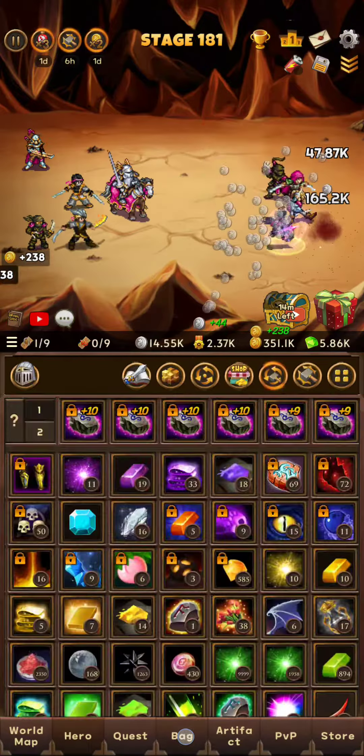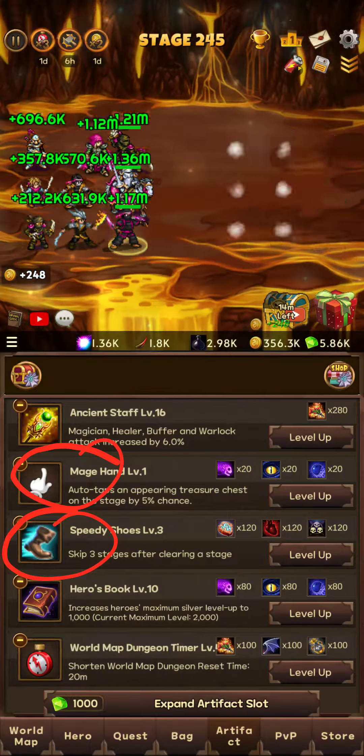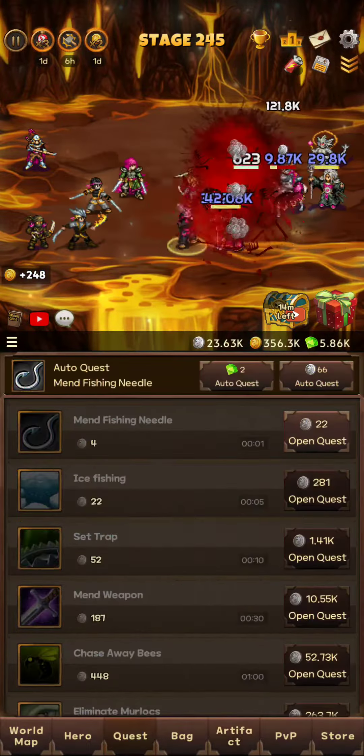It's just really nice having these extra spots because I'm too lazy to switch around. I just like to keep it like this. The only ones I switch are Mage Hand and Skippy Shoes when I need silver, when we go to quests. But that's not even that important because obviously you can store a bunch of silver.